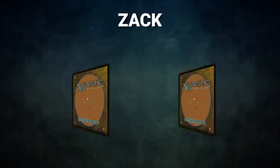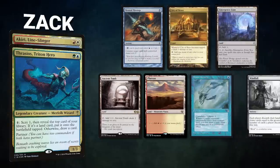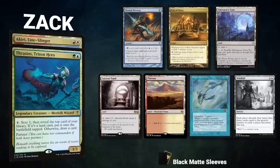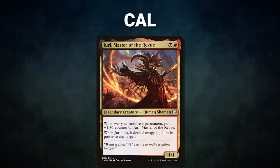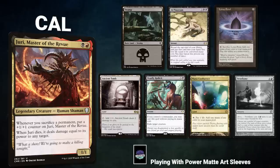Next, we have Zac piloting the partner pair of Thrasios, Triton Hero, and Akiri, the Line Slinger. This is a Polymorph deck submitted by our Patron, Mikey. This deck seeks to resolve one of several different Polymorph effects to put Hullbreaker Horror, Tidespout Tyrant, or Spellseeker into play and win with a combo. Zac's opening hand contains a Mental Misstep, City of Brass, Emergent Zone, Ancient Tomb, Plateau, Mystic Rimora, and his London Mulligan is a Windfall. Finally, we have Cal piloting Juri, Master of the Revue. This is a combo deck submitted by Patron Jordan. It seeks to loop sacrificing permanents along with its commander to kill the table. Cal's opening hand contains a Swamp, Ad Nauseam, Lotus Petal, Ancient Tomb, Deadly Rollick, Mana Confluence, and his London Mulligan is a Twinflame.